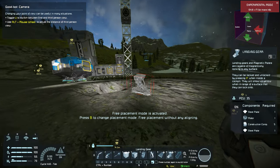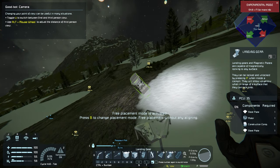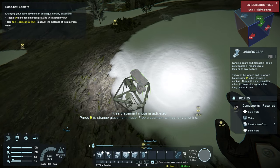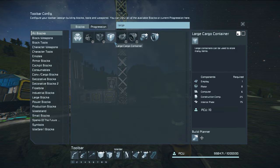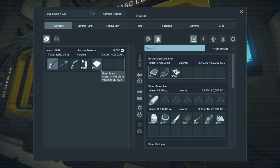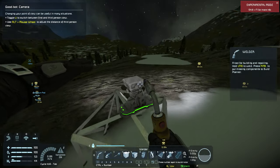I want to build a small ship, so I'll press the size toggle button. This is the landing gear - we've already worked with these. I'll build it right above that plate. Using Insert and Delete keys to rotate it, I want it more toward the center. Then I'll grind off the other plate. I also know I'll need a large cargo container in the small-grid variant.